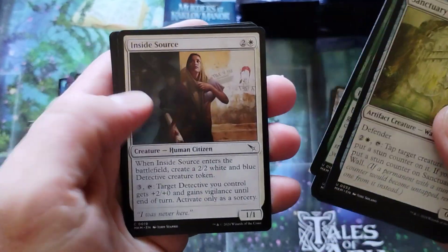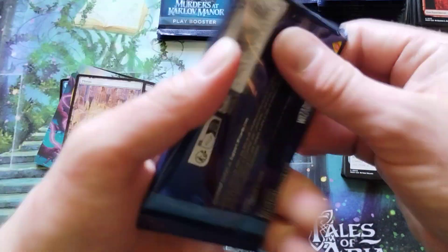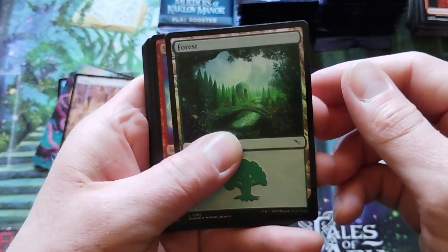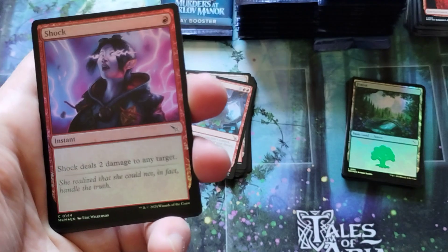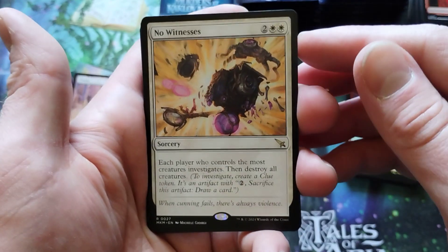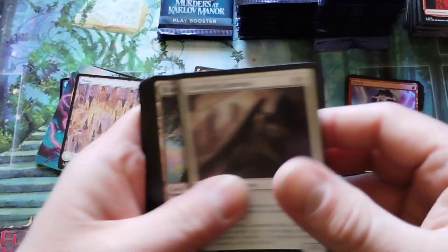But you get three uncommons if you do get a land. What are they going to do when there's no rare land in the set — what happens with that slot? Are they going to use an ancillary slot? Two foils this time — a foil land and a foil shock. Very cool. No Witnesses — that's how you play Skyrim, with no witnesses. And that's that.